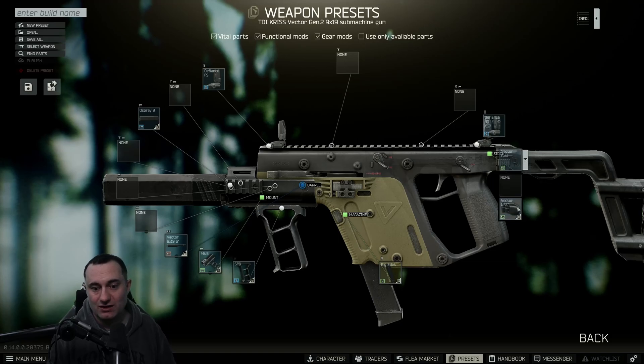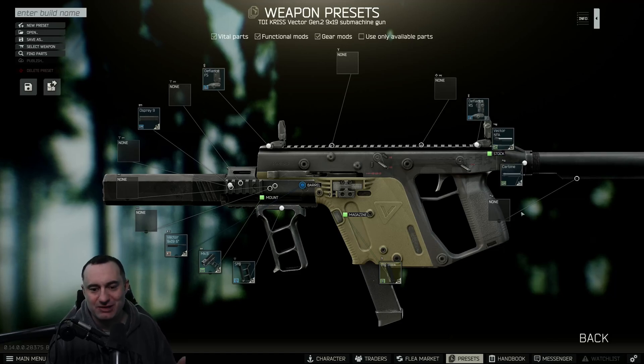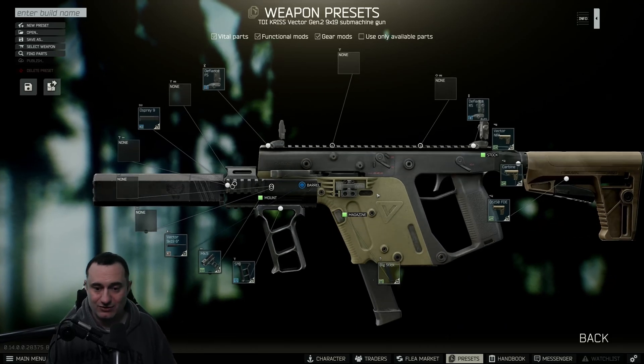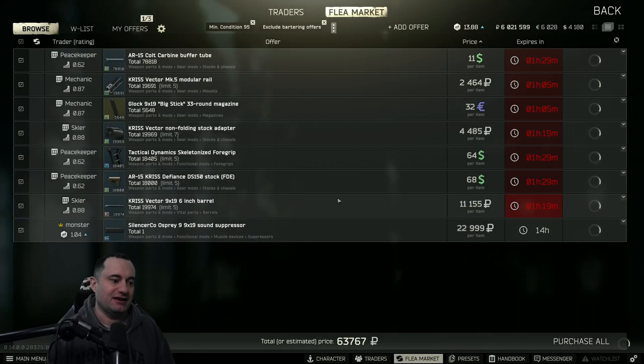Then put in the big stick magazine, and that's pretty much all you need up front. The back end is just a couple of parts as well — you've got to have the Vector NFA non-folding stock adapter. You can go with the Colt carbine buffer tube, it's cheap and doesn't matter much. I like going with the DS5 FDE stock — it's got decent stats and looks cool here.